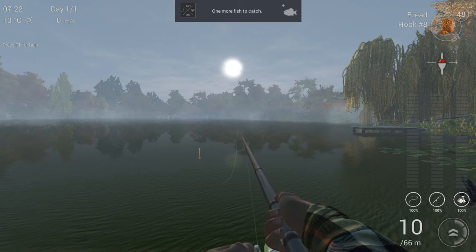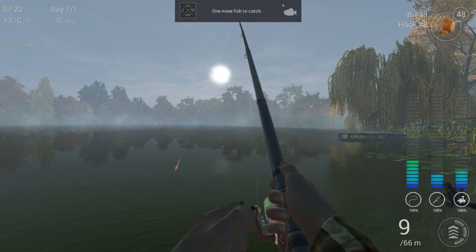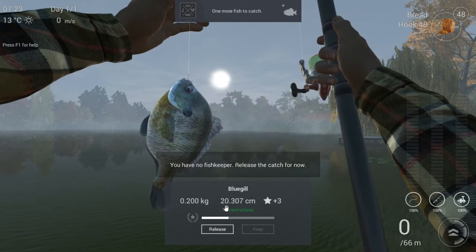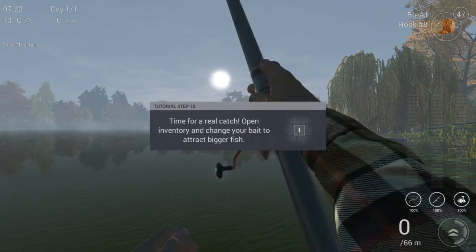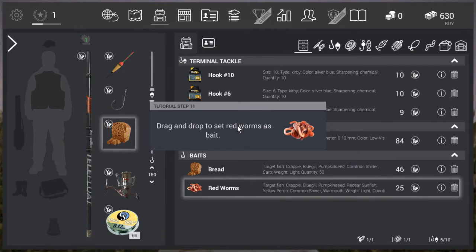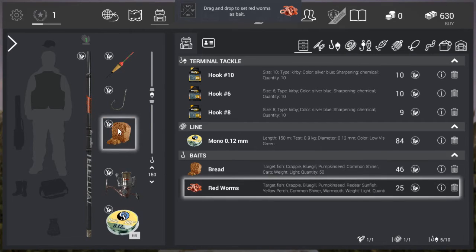I started playing this game about a month ago and it really has me hooked ever since. Here we have our third fish of the day, which is a bluegill — a 200g fish, about 20cm — and it gives us free experience points, but we have to release it. Now it says it's time for the real catch. We press the I button to open our inventory, and now it wants us to change bait. We're currently using bread, but now we need to use red worms.